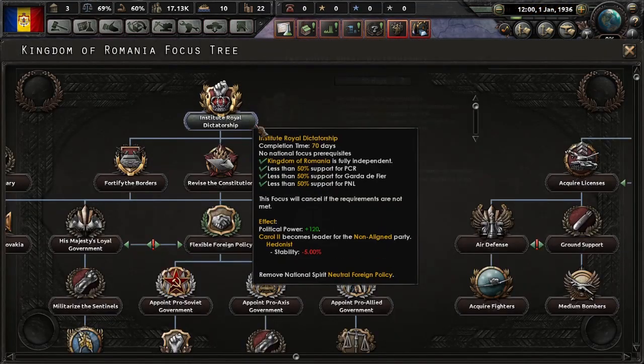These guys can get some traits — I always want some organization. He's also charismatic, so why not. Now we go for: Fortify the Borders, Revise the Constitution, then Balkan Dominance, and we go down the economic part of the focus tree. Of course we go down for the Malaxa, reach and expand the oil production, and then we start pumping out divisions. So let's fortify the borders.